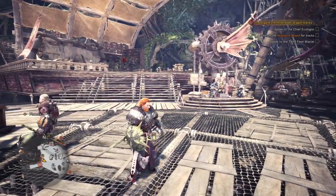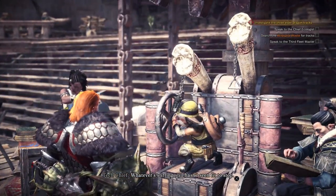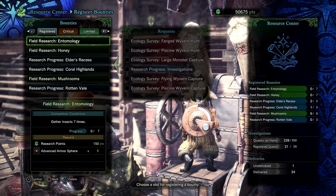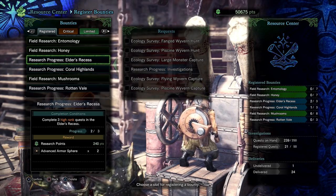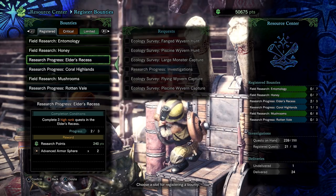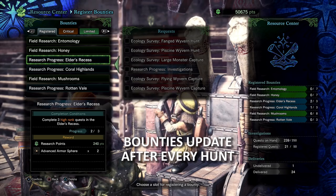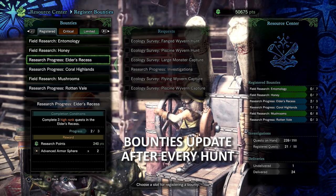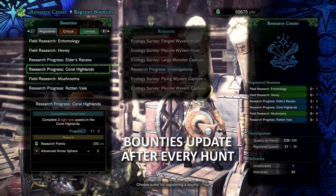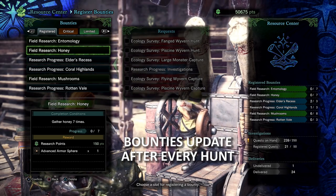While we're on the subject of bounties, I want to reinforce that you should always, always, always keep your bounties full. Whenever you complete a bounty, come here and turn it in — you're going to get armor spheres appropriate to your level, which is great for upgrading your armor. Trust me, you will want these. Armor spheres are very important and you want to get as many as possible.